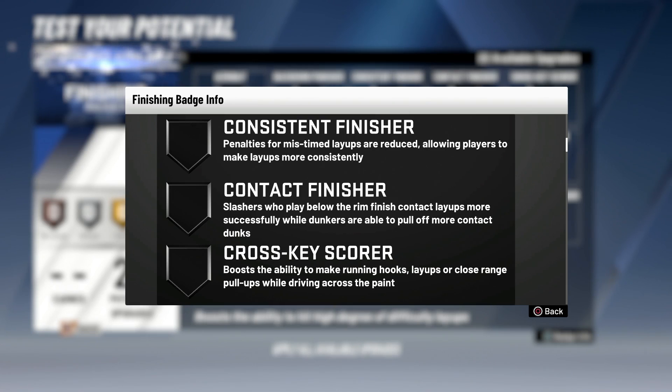Contact Finisher: slashers who play below the rim finish contact layups more successfully, while dunkers are able to pull off more contact dunks. To me this is just Relentless Finisher — I guess they just named it differently. But I swear Relentless Finisher is still in this, so I don't know, we'll read them together and see what the difference is. To me this is just Relentless Finisher, which is one of the most important badges if you're finishing at the rim.